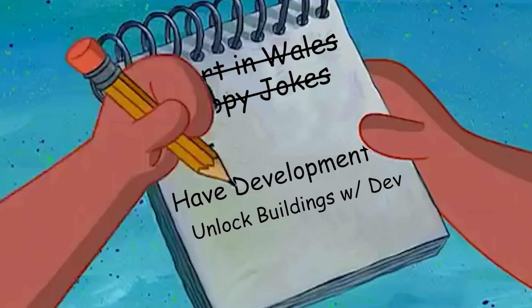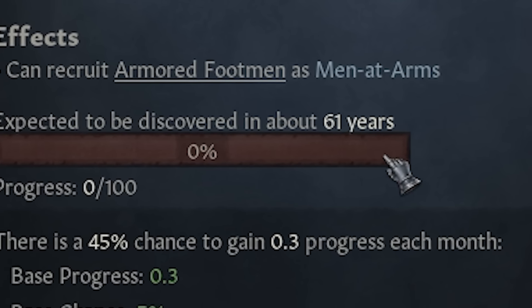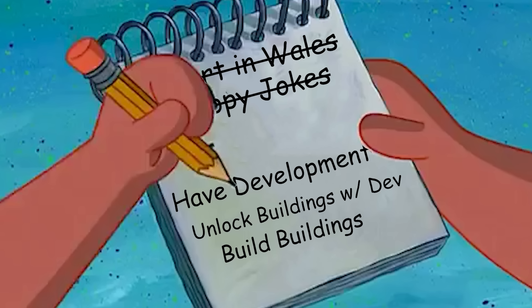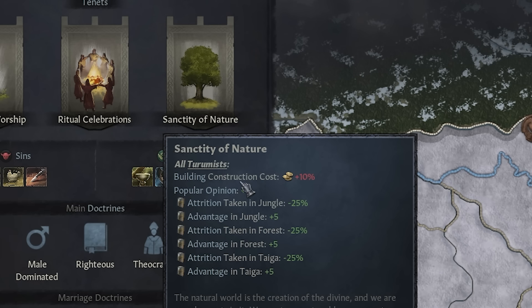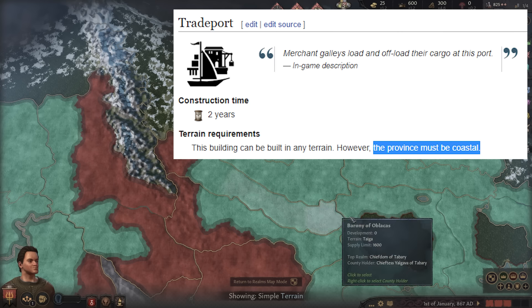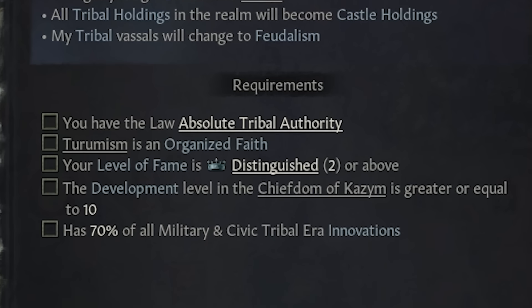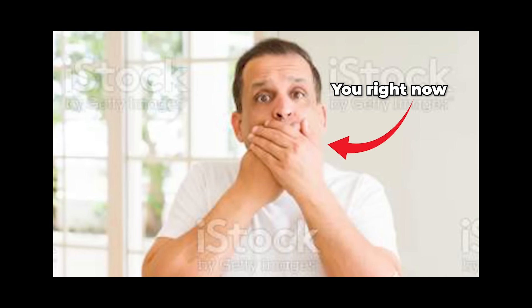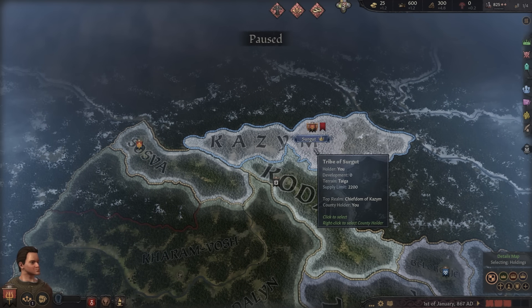Technology is step two — you use developed lands to research new technologies. One innovation is going to take 61 years to research. The next step is buildings, but their religion has sanctity of nature making it 10% more expensive to build. Normal buildings like trade ports and farms aren't available in taiga, and they're tribal, so you have to go through all these steps to get to feudal. This is the worst start, right here.